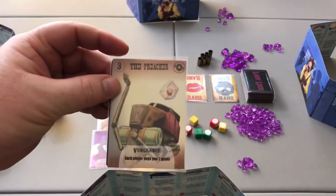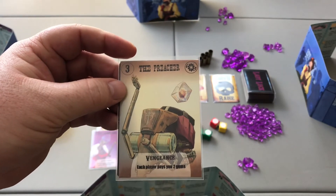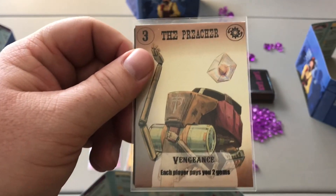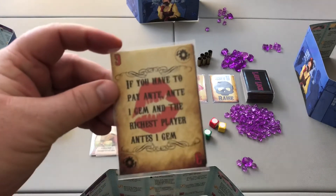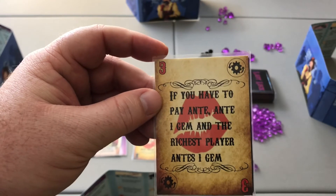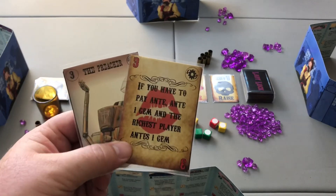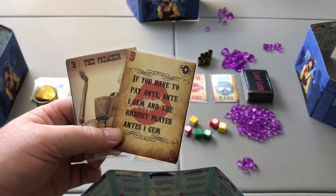The preacher is linked to the number 3. His special ability is tax exempt — he never pays an ante when he's first player. His vengeance ability is that each player pays him two gems. The number 3 card lets you split the ante, paying one gem yourself and having the richest player pay the other gem. Combining the preacher and the number 3 gives you bowing out — during the reveal phase you can fold and simply take five gems out of the pot.